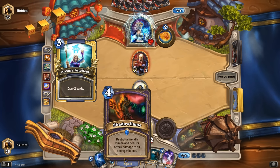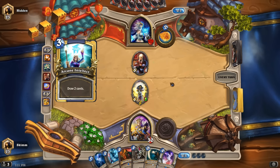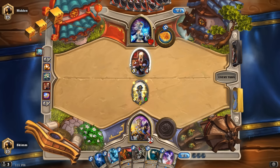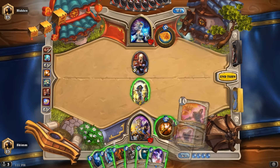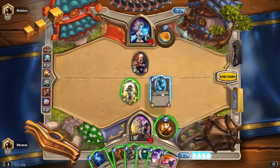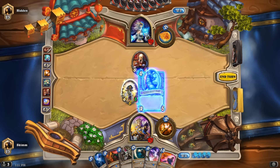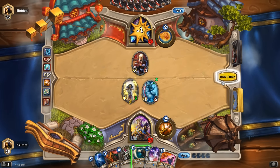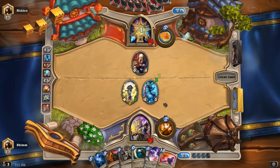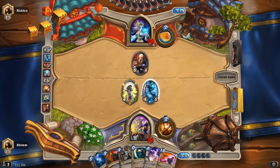I had to destroy all friendly minions — deal this attack damage to enemy minions. So she's got other stuff in her mind right now. That's okay. We're now up at four. This is a very good counter to what she has on the board, so we're gonna throw this out here. We're gonna smack some face.